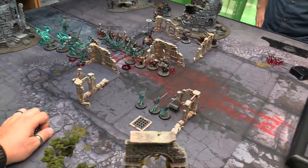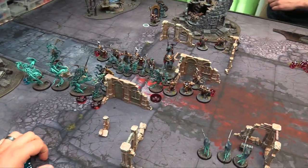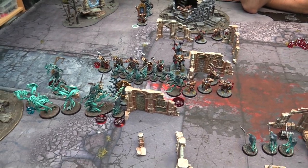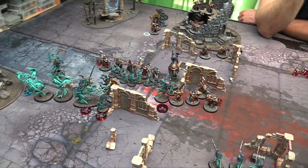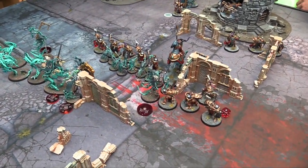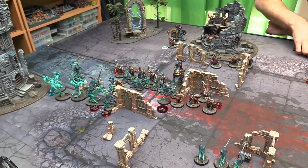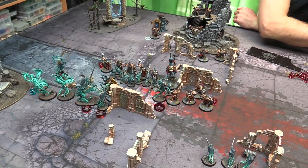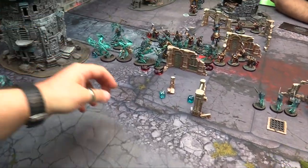It's time for some magic to summon guys back — we'll use a big die to mark how many wounds you've killed, because guys could potentially come back. Casting spells. Should I heal or kill you? I'm going to summon the Aether Void Pendulum — cast on a 6. Let's see how we do — rolled an 8. Would you like to try and dispel it? Yeah. Nope — doesn't dispel.